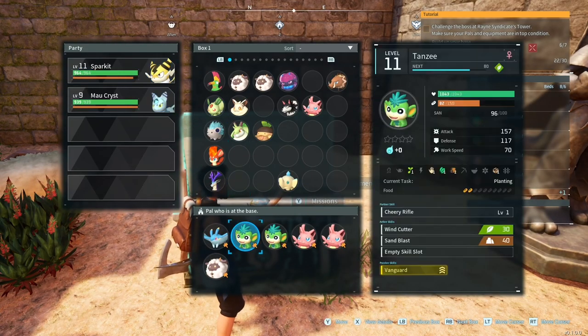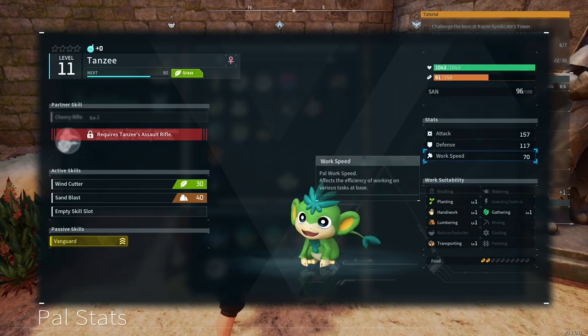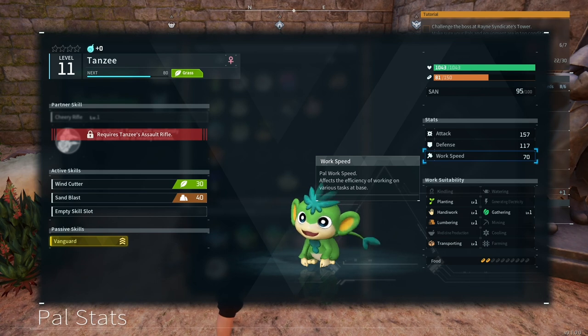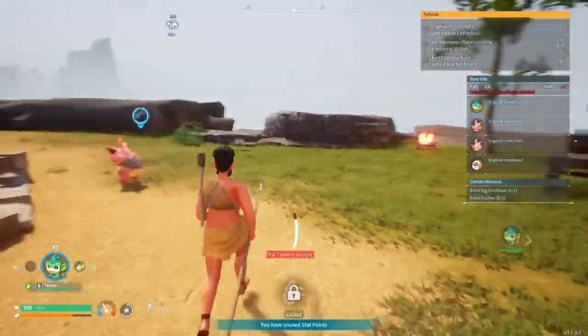They're super good to have right off the start of the game. Kativa is literally right where you spawn in, and Tansy is a little bit up north in the forest area — but still super close and very easy to catch. You can use a regular pal spear to get them.